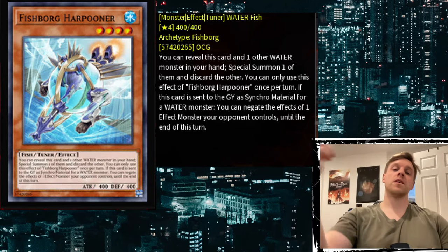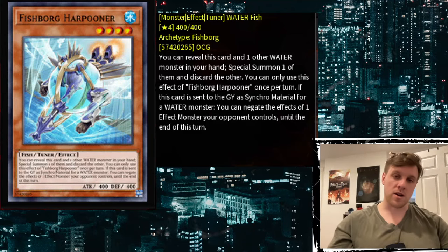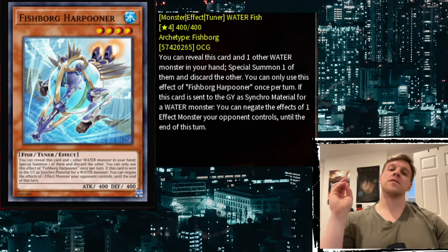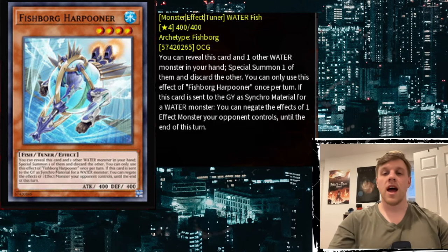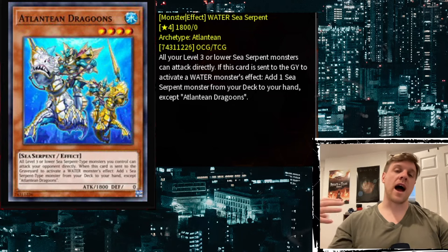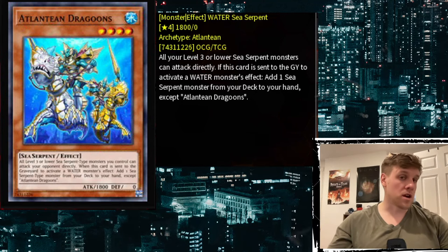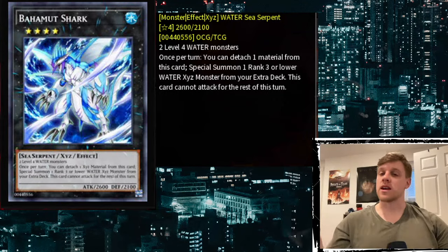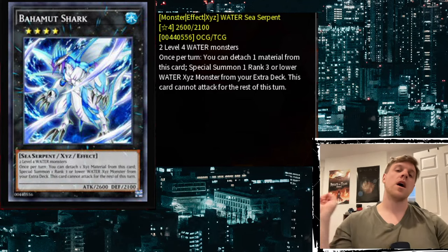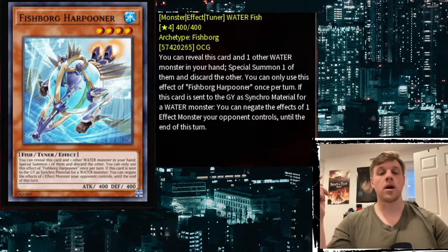Unfortunately, the first thing that came to mind was triggering Atlantean effects, but we have to rule that out immediately. This card does not trigger Atlantean effects because it does not discard for cost. If it said 'discard one Water monster, colon, special summon this card,' then you could discard Dragoons, special summon Harpooner, and Dragoons would search. But because the discard is part of the effect and Dragoons requires itself to be discarded as cost, this card will not trigger Dragoons.